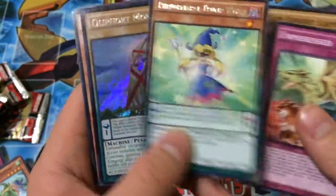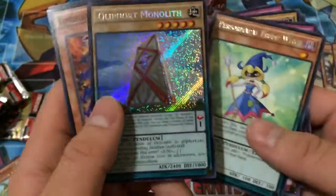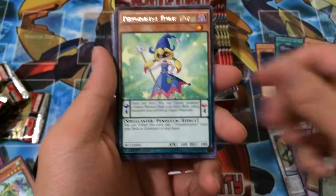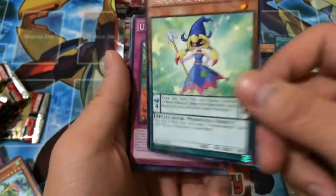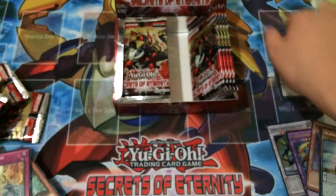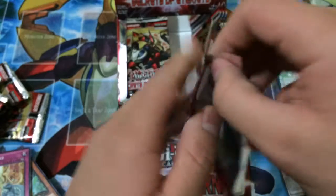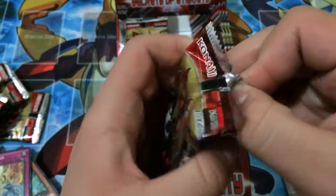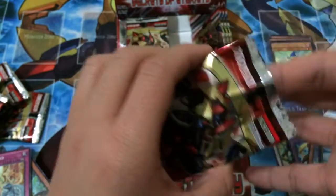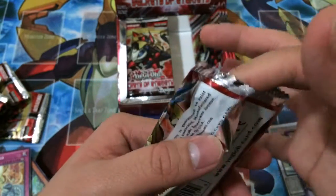Unpossessed. A rare Performapal Trump Witch, and a Secret Rare Crystron Kroporf Monolith! That might be the most expensive Secret Rare in the set right now, so very nice. Definitely awesome, and the Trump Witch is pretty cool if you're playing a Polymerization deck. This box has already been worth it in my opinion — I'll definitely accept that Monolith.